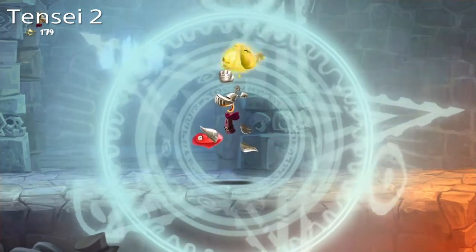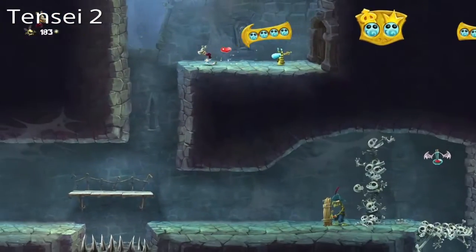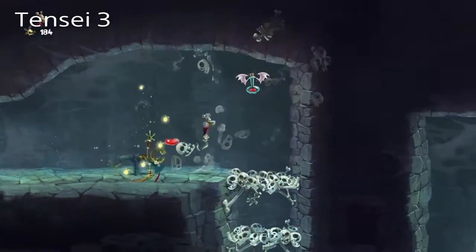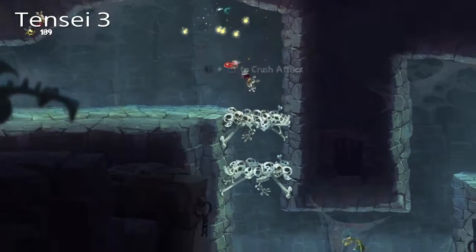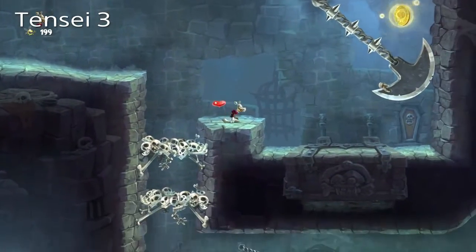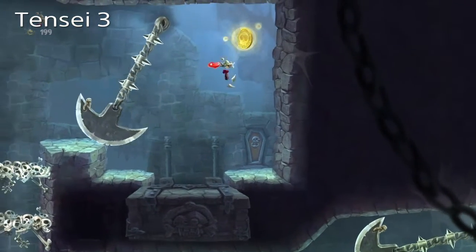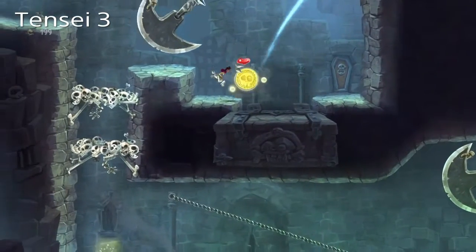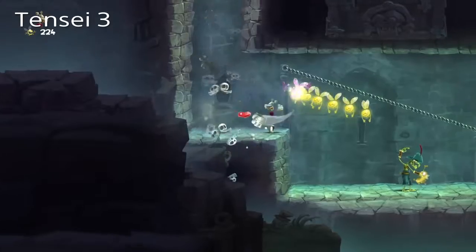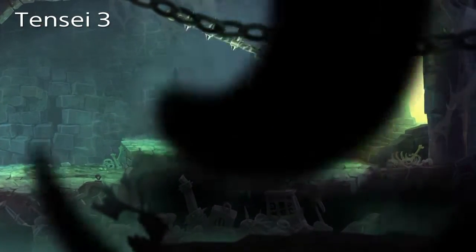Alright, so this should be our second teensie. We have now gotten the queen. Now we have to get the king and, I guess you'd say, the pears? I'm not sure. As always, I'm gonna try and get the coin, because if you guys want to get the final skin, you need to get a million lums — or electroid lums. So you might as well just get all the lums if you can.